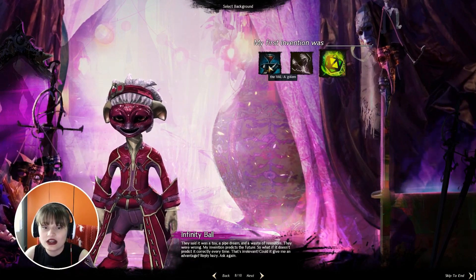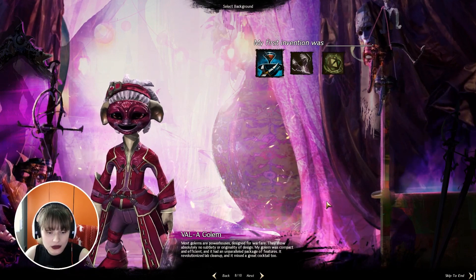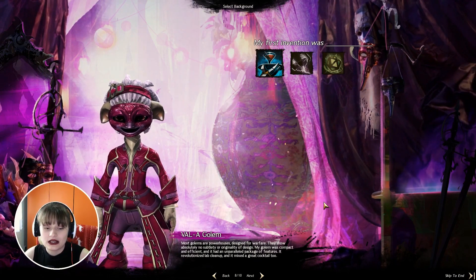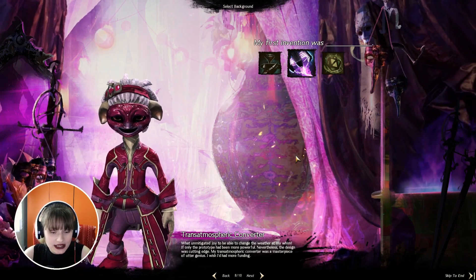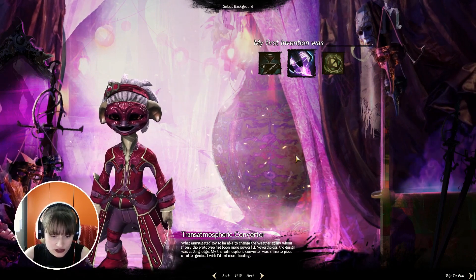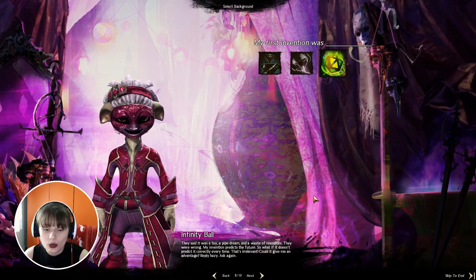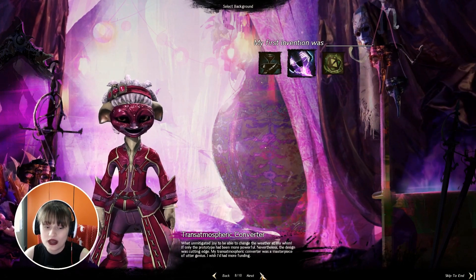My first invention was a well-a golem, a transmospheric converter, or an infinity ball. Most golems are powerhouse designed for warfare — they show absolutely no subtlety or originality of design. My golem was compact and efficient and it had an unparalleled package of features — it revolutionized lab clean-up and mixed a great cocktail too. Transmospheric converter: what unmitigated joy to be able to change the weather at my whim. If only the prototype had been more powerful — nevertheless the design was cutting edge. My transmospheric converter was a masterpiece of utter genius. I wish I had more funding. I will go with the transmospheric converter.